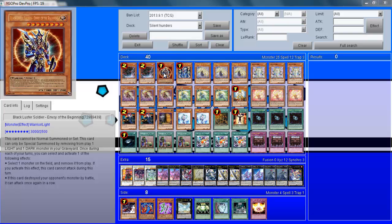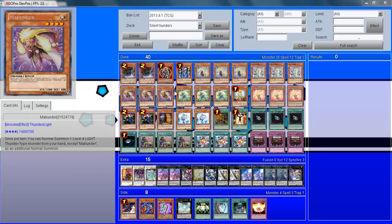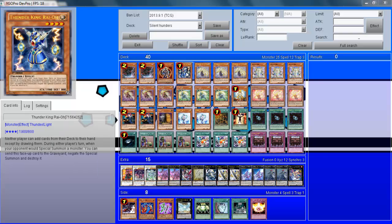Moving on to Black Luster Soldier — it's pretty self-explanatory. It's just such an overkill card, it's worth playing when possible. Thunder King Rai-Oh I like a lot. It's so good against so many decks and gives you the upper hand, and it works with the deck anyway because it's a Level 4 Light Thunder, so it's perfect to run.